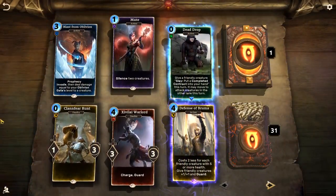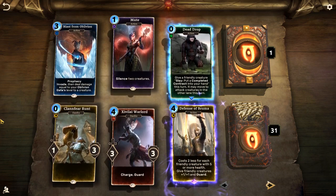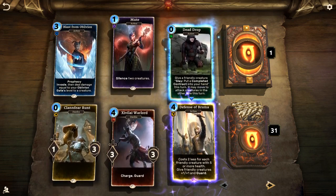Black Soul Gem — when a friendly creature dies, give a random creature in your hand plus one, plus one. And that is an ongoing support. Put with a Necromancer's Amulet, it could make it so your opponent just doesn't want to destroy your units. I can see there being a few cool decks with that.